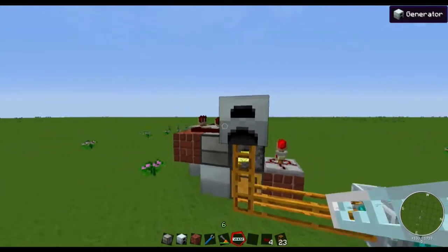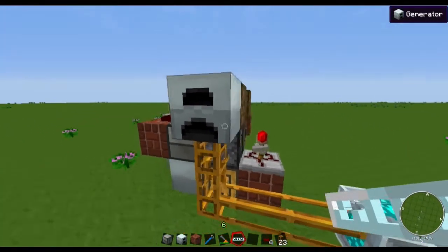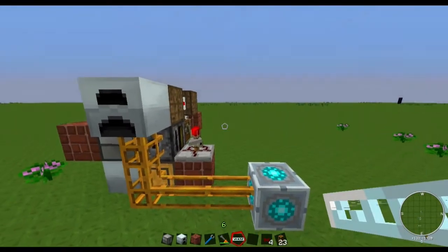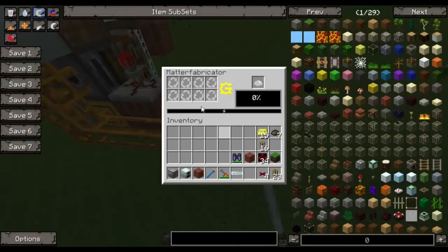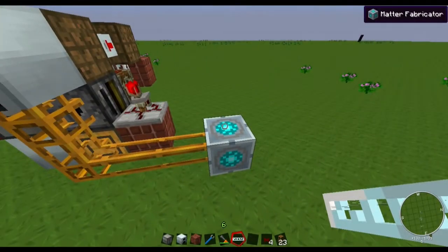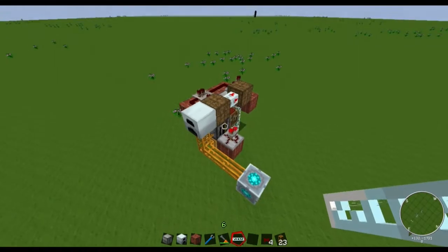I estimate about an hour and a half before this gets full. That's 29 scrap boxes in 30 minutes. I'm not using scrap directly — I'm using scrap boxes. So 29 scrap boxes times 9 is 261 scrap actually. If you put a scrap box into the matter fabricator it functions the same way — one scrap box is worth 9 scrap in the matter fabricator, so it's far better on space. It functions absolutely the same whether you put 9 scraps or one scrap box.